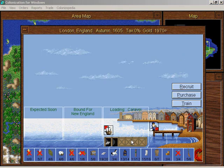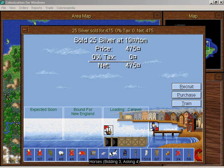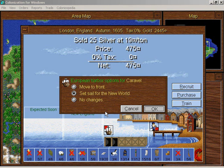Expert farmers are available in London. Sell 475 gold worth of silver — that's a lot of money. Let's grab our farmers and set sail.